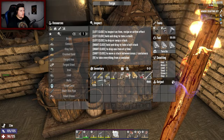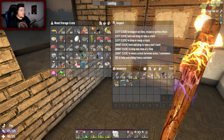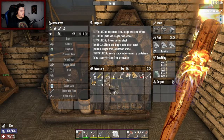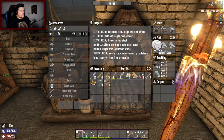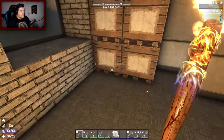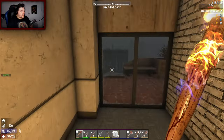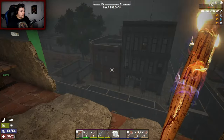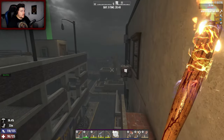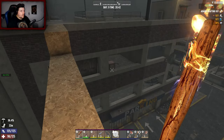Let's grab some iron - don't have much unfortunately. We don't have a lot of clay either - let's just get something going. I really don't have much resources, which is a shame. But during the night I'm going to gather some wood, chop some trees down, collect some clay, get some more stuff on the craft. I missed that crate right there - oh is that the main loot room? No, it's not.